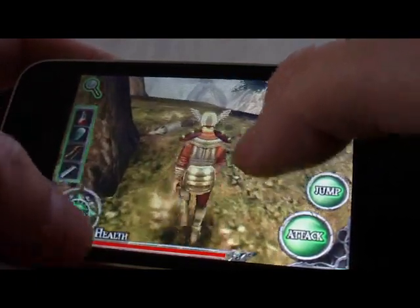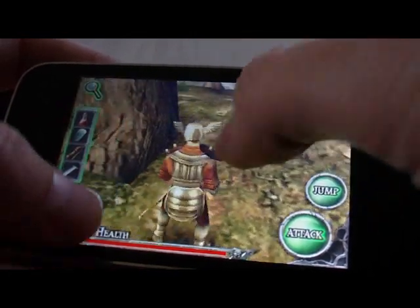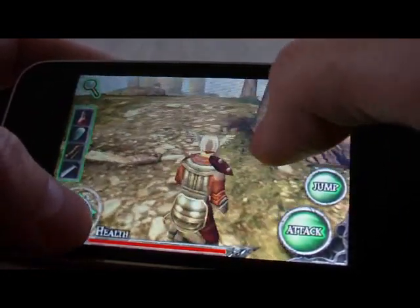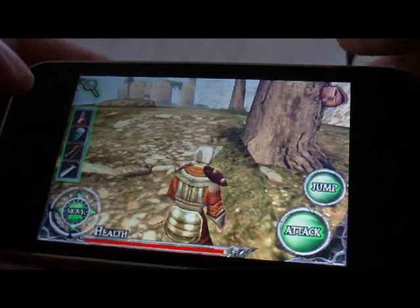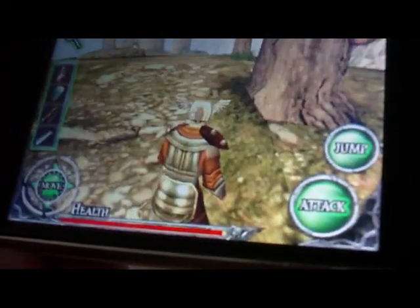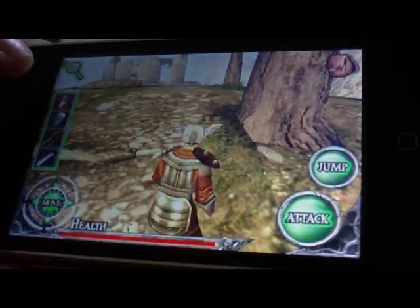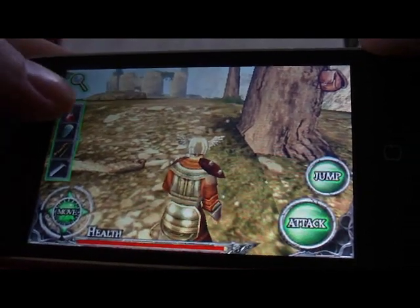I can tap on his carcass to add it to my inventory. Now if I want to refill my health a little bit — I've lost a little bit of health when the goblin attacked me — so I just want to refill my health by tapping on the health icon.